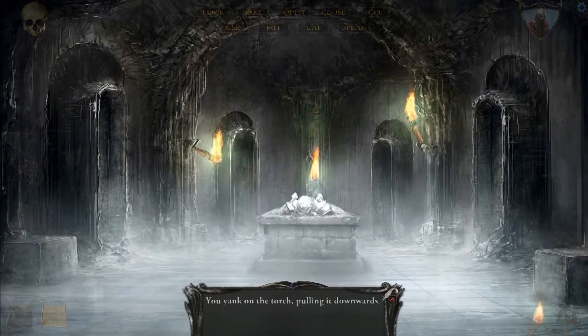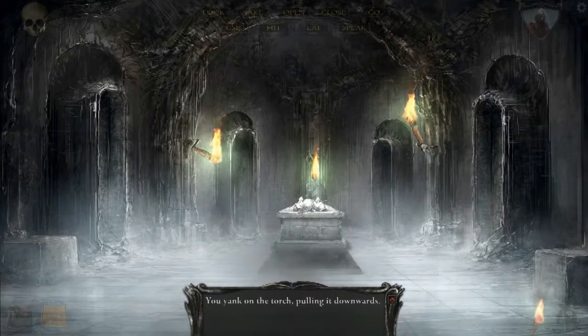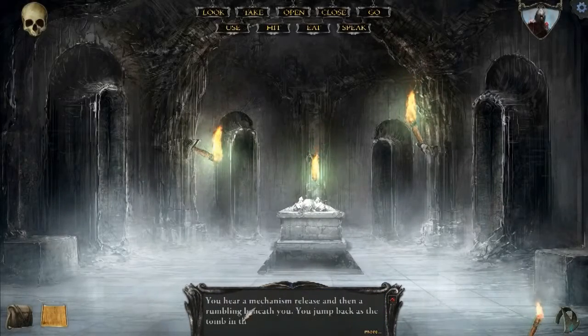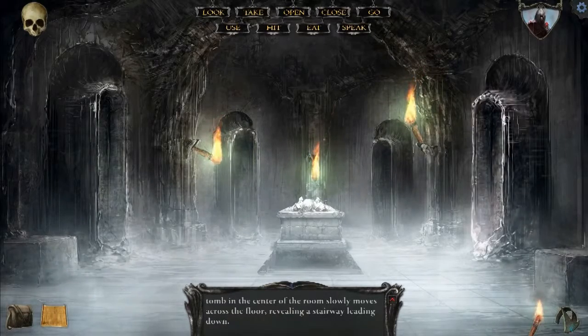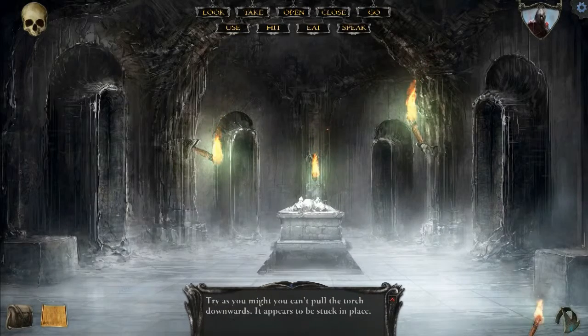Now that they're all lit, I don't have to worry about light going out in this room. Let's just pull this down. And this is moved. You hear a mechanism release and then a rumbling beneath you. You jump back as the tomb in the center of the room slowly moves across the floor, revealing a stairway down. Let's just go downstairs.